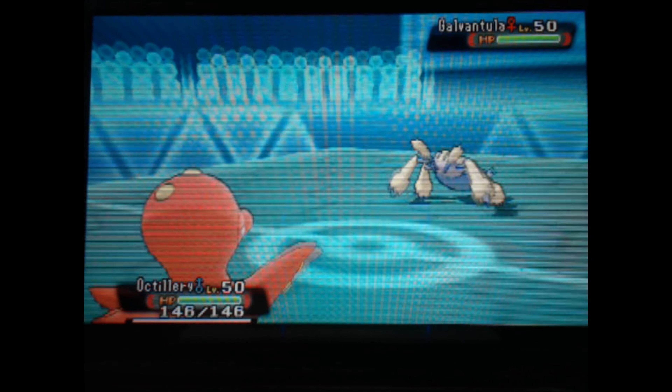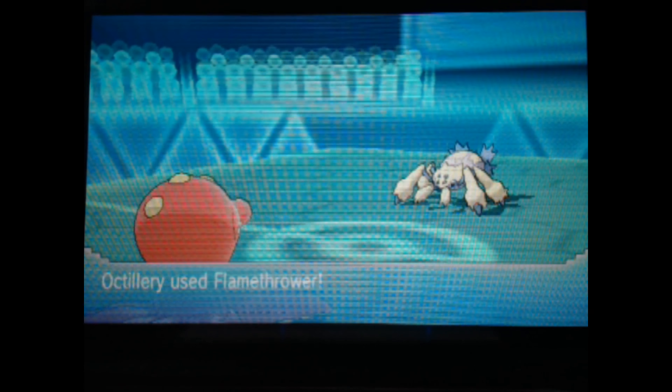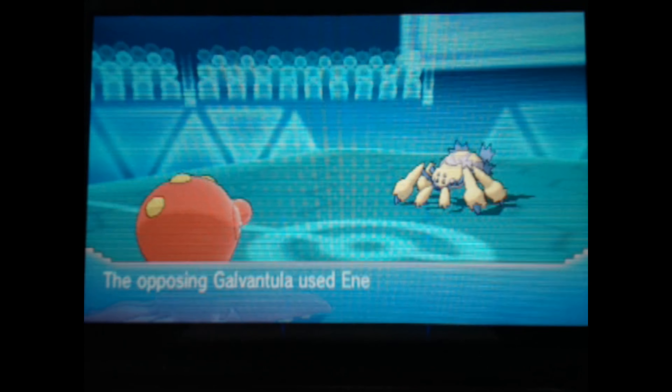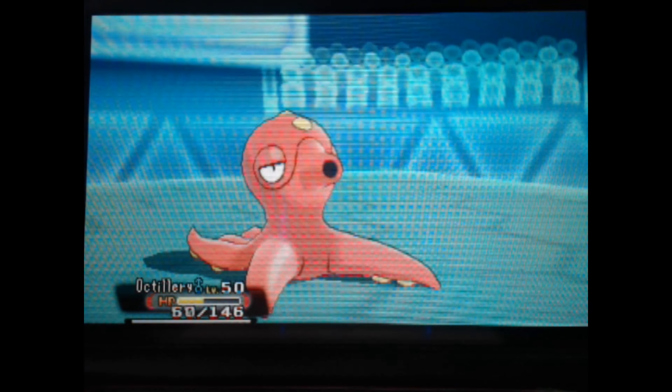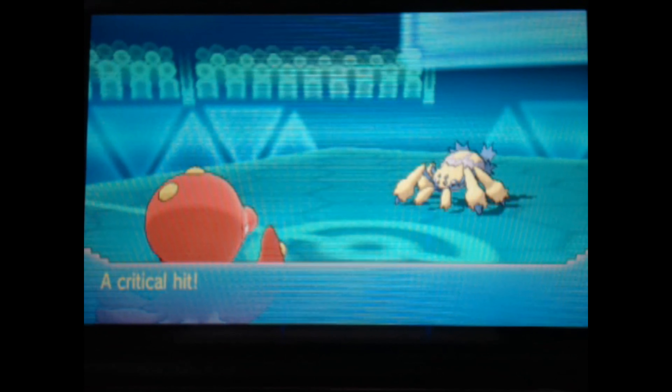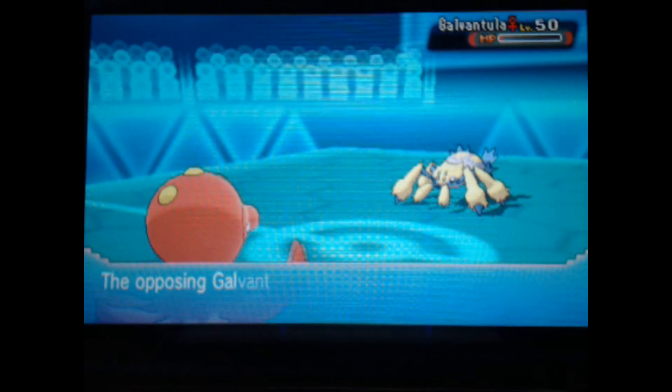To start off, he sets up his Stickyweb — typical Galvantula setup so far. I'm going to go for the Flamethrower and somehow miss. He goes for the nice safe Energy Ball, gets some super effective damage on me, takes me down to 12 HP with the crit. But it doesn't matter anyway, it's going to be a 2-hit KO on me. Flamethrower lands and takes him down.